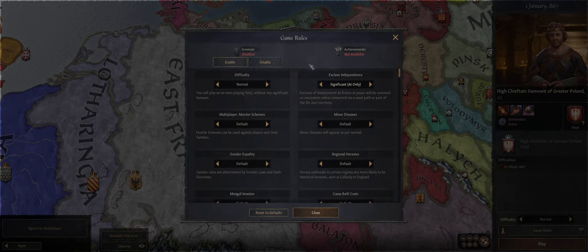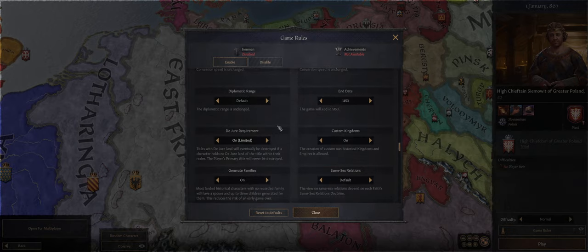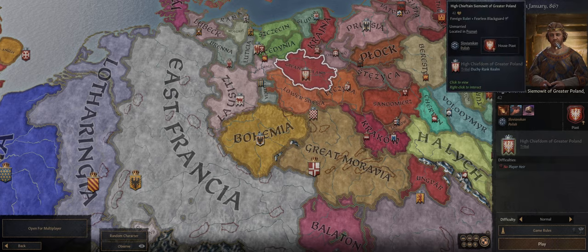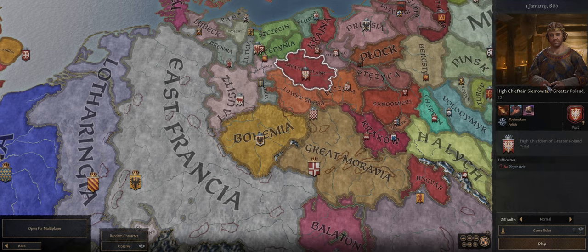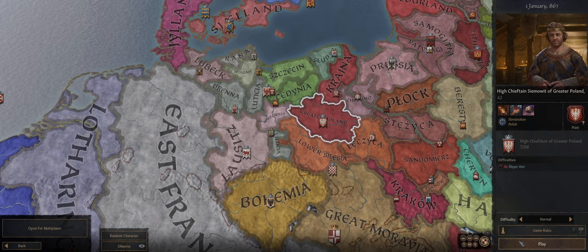As far as game rules are concerned, you will have to enable Iron Man if you'd like to earn achievements. The only thing we're going to change is turning Generate Families to AI only, because we do not want the game to generate a wife for us or generate children — we'd like to go over that ourselves.